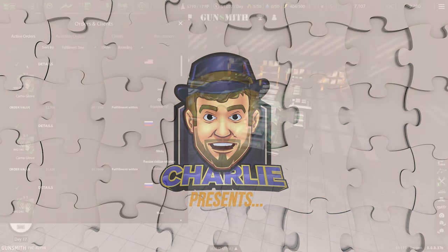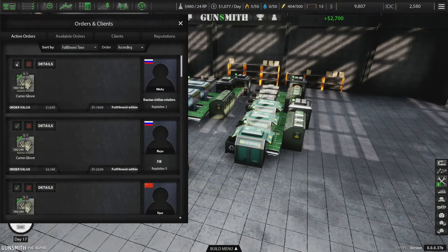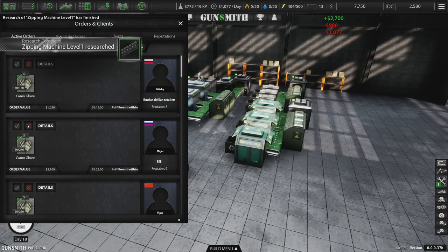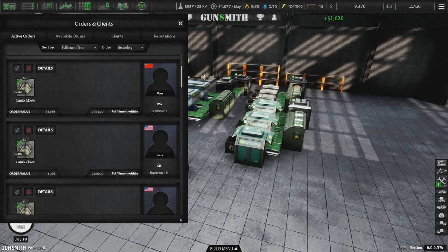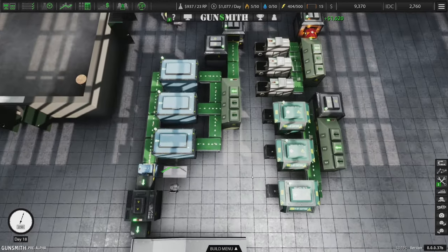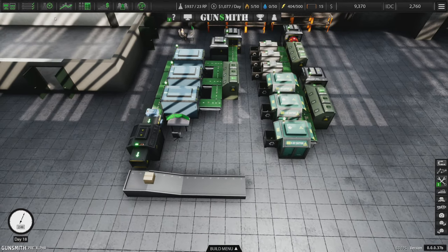Hey everybody, welcome back to Gunsmith, where we are continuing our glove sale simulator. We're just selling lots of gloves. I went ahead and researched the zipping machine. It's time to start making something a bit more exciting than gloves — that's the whole nature of this game.